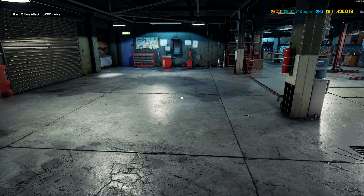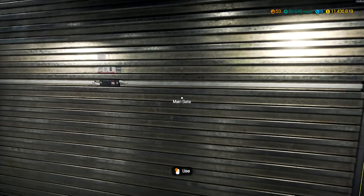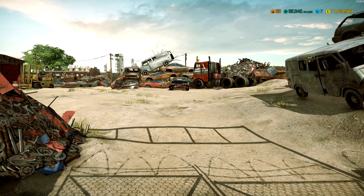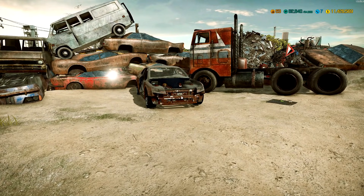The next thing I wanted to move on to is going to be a new junker. So what we need to do is go to the junkyard and look for something to build. So let's head over there. We're back in the best junkyard in the world, baby. Let's take a look at what you got for me this time. It's like Russian roulette — you really don't know what you're going to get.